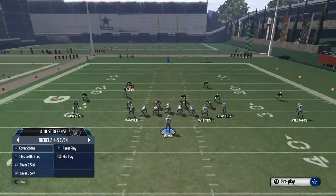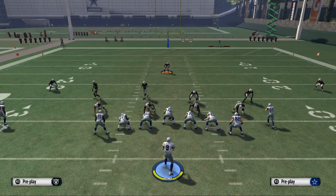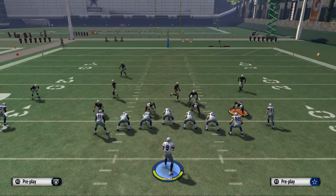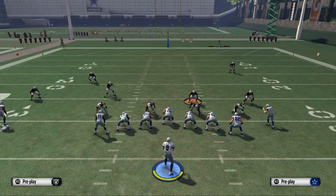An example of a situation where the team makes a switch — this changes the look. This is now a one high safety, and you see Charles Woodson has moved down to the bottom of the screen. Now we're going to shift back into the original play we had called, and you're going to see that it is a two high safety defense.